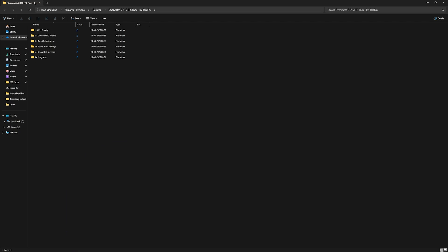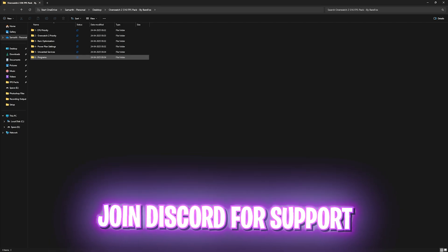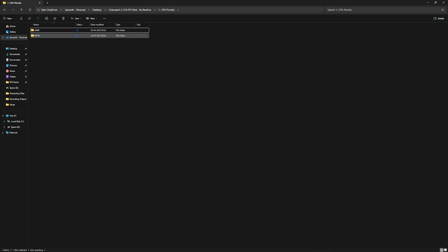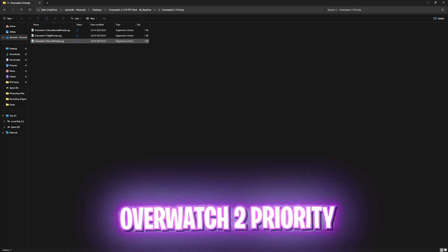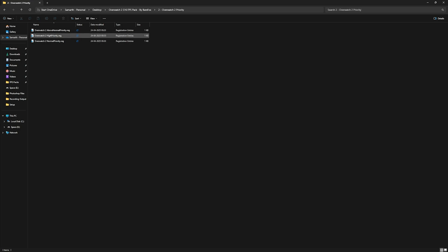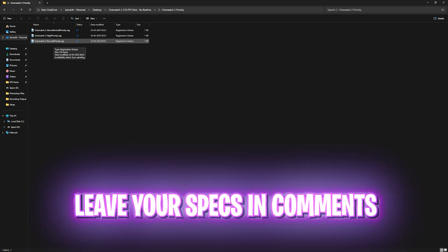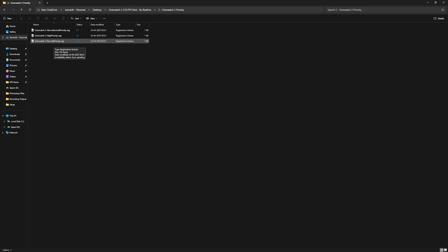The next step is the Overwatch 2 Season 16 FPS Pack — link is in the description below. You'll find six folders. The first is CPU Priority — I've included both AMD and Intel CPU priority presets; apply the one matching your processor. The second folder is Overwatch 2 Priority, with above normal, high, and normal priority options. Leave your PC specs in the comments and I'll tell you which priority to choose.